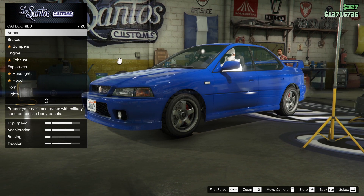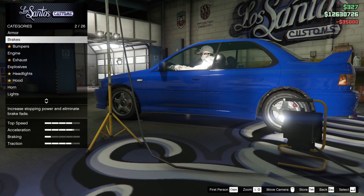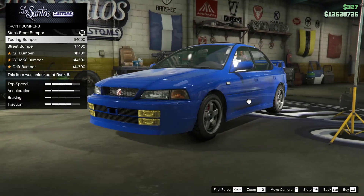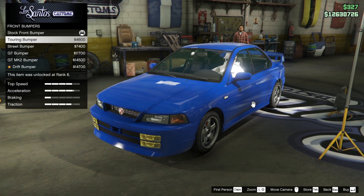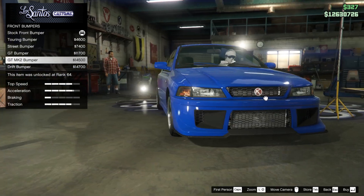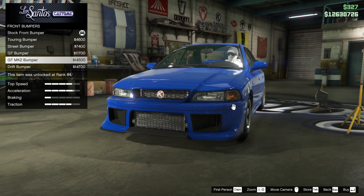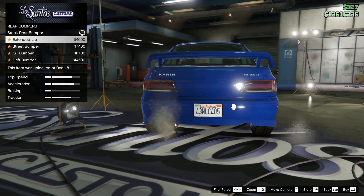It's the Sultan - I don't know why I said Sentinel, that's one of the BMWs. All right, let's build this: armor, brakes. Now this is where we customize the aesthetics. I'm gonna pull up a picture for reference. There's a touring bumper with quad bumper lights - piss yellow, Jesus. This GT Mark II bumper isn't that bad. There's also a drift bumper that looks nice.